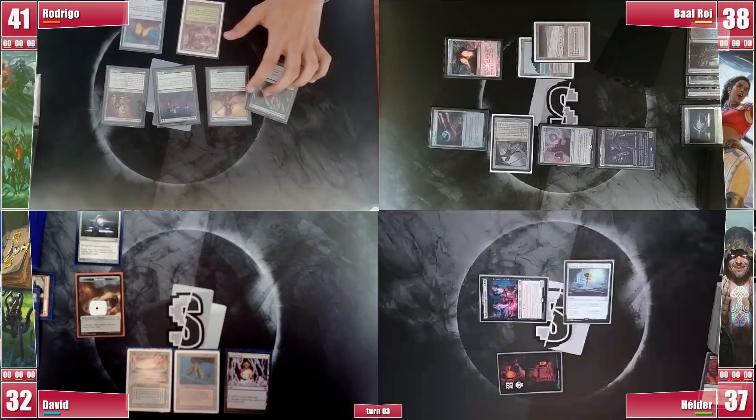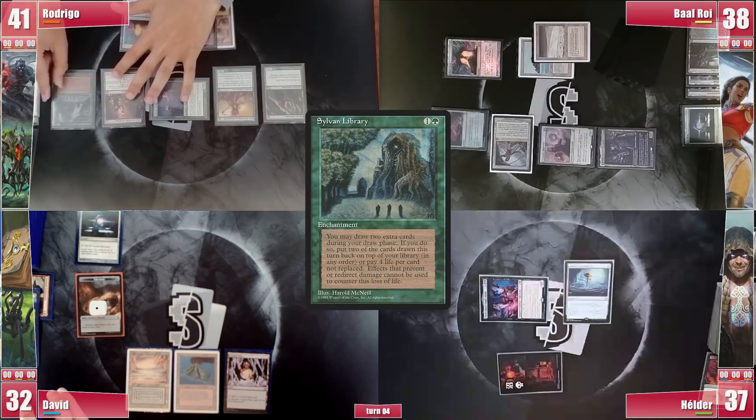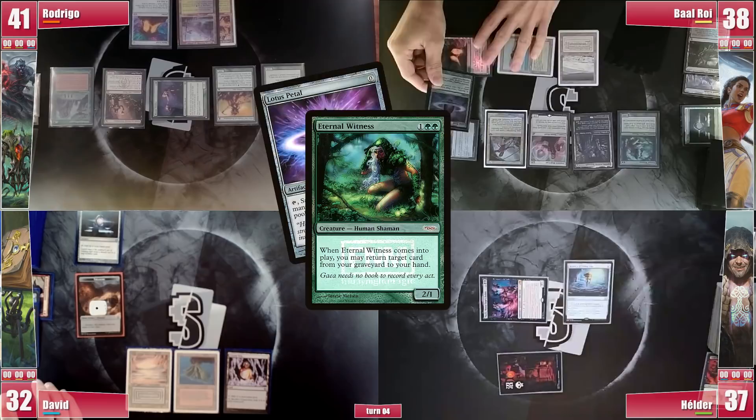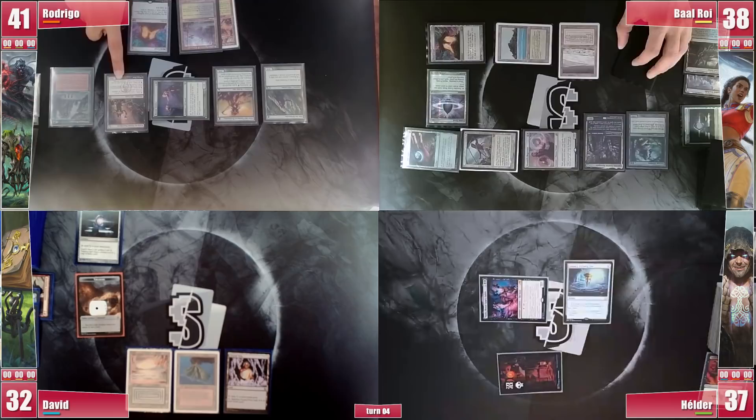Rodrigo once again manages to win his Crypt roll. He found his land, a Llanowar Wastes, which finally allows him to cast his Sylvan Library, hoping to dig for fuel. Baal also wins his Crypt roll. He draws and casts an Eternal Witness, which upon entering targets the Lotus Petal, since any land could be removed by Rodrigo's Deathrite Shaman. He casts the Petal and goes to combat, attacking Rodrigo for 5 with Seize and Drannith, both of which Rodrigo blocks. On his second main phase, he casts Birds of Paradise to get a reusable source of colored mana.